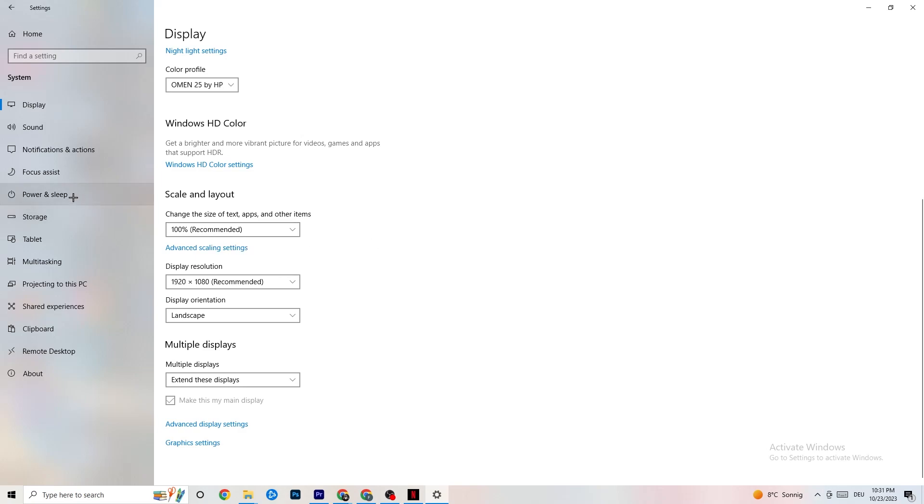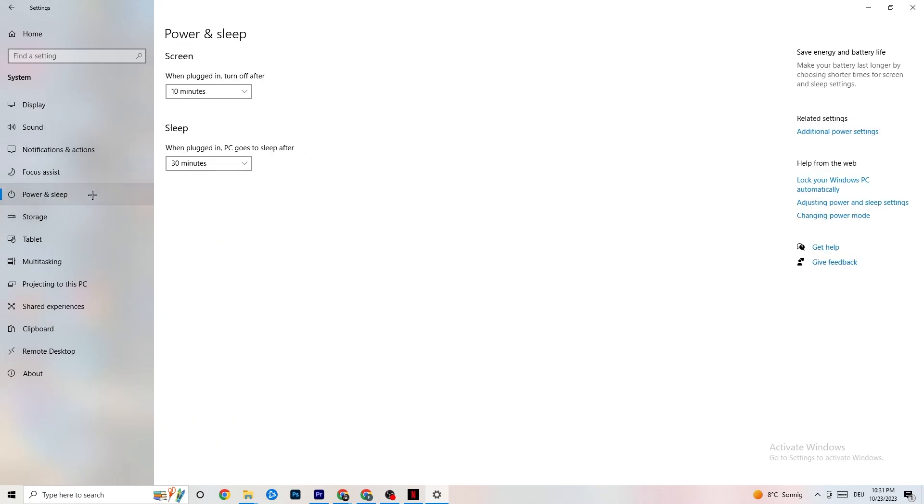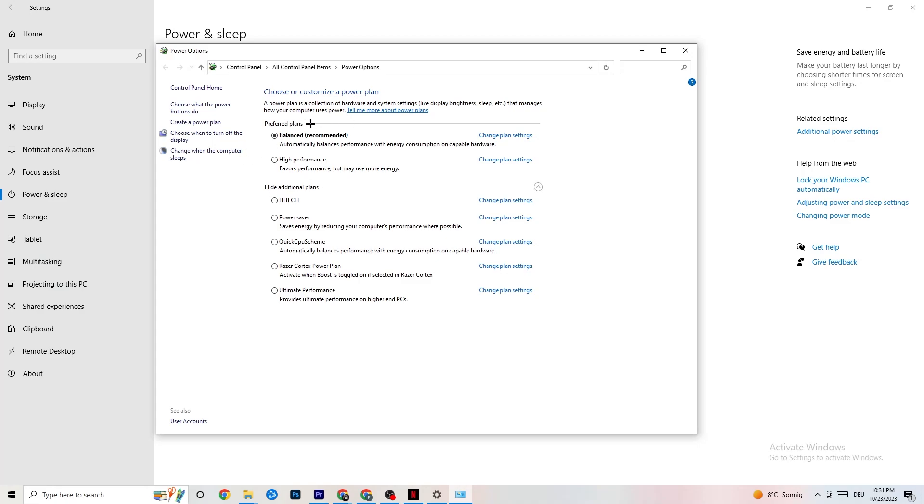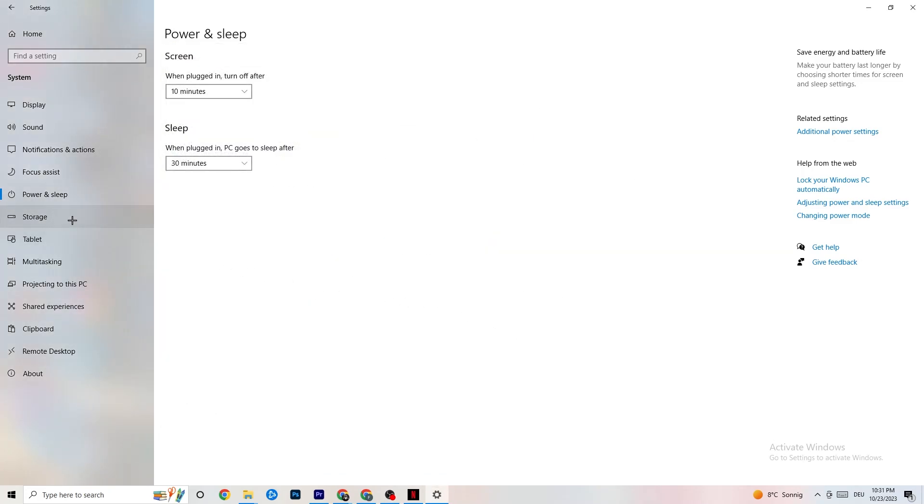Next, go to 'Power and Sleep' on the left side, then click 'Additional power settings' on the right. You'll see a 'Choose your power plan' option. I use Balanced, but for some PCs 'High Performance' works better — if your PC performs better, it reduces crashing. Try both and see which works for you. You can also try an additional plan, but in my experience that doesn't really help, so just use High Performance or Balanced.